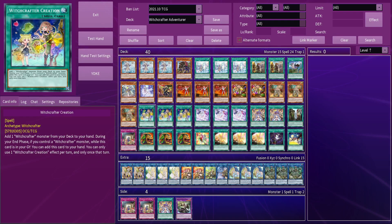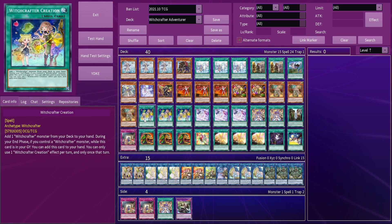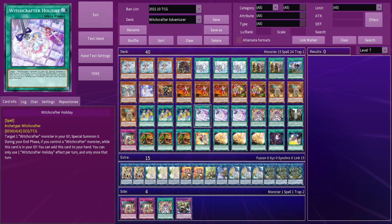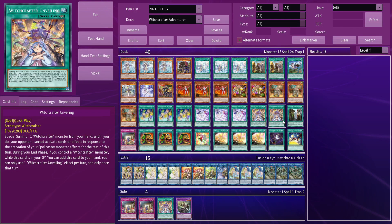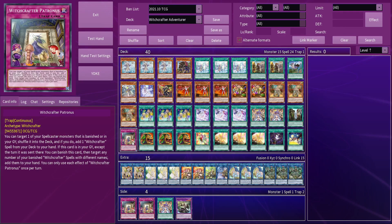With their spells and traps, run 3 Creation, 3 Holiday, 2 Unveiling, 1 Bystreet, and 1 Petronus. Creation will search either a small Witchcrafter if you don't have one, or otherwise an Aruru so it's ready in your hand — sometimes searching Heine or Vech is an option if you've made a Selene, since she can summon them straight from your hand. Holiday can be good for bypassing the token restriction by making a Link 1 first and then bringing them back, or just use it on Vech or Heine. Unveiling can also get around that restriction while protecting you from Ash Blossom — you can run a third of this with one less Holiday if you prefer. Finally, Bystreet offers great protection to Vech, and Petronus can recover cards that you've banished with Jenny, or just be a good resource generator if you draw it. It could also be good at 3, but you risk not having enough spells in your opening hand.